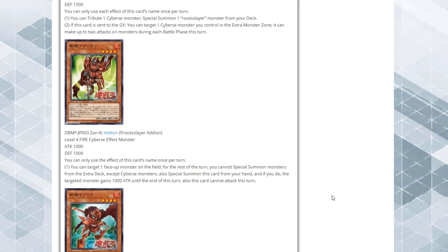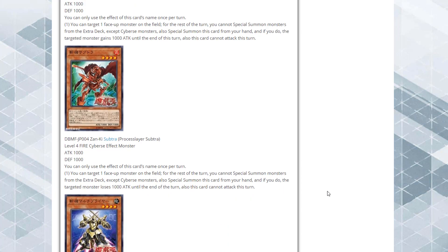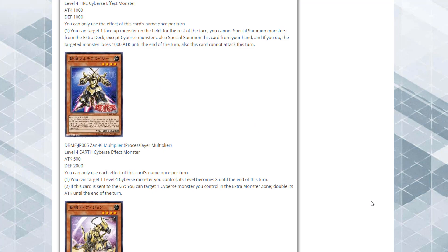Then we have Process Slayer Adion — you can target one face-up monster on the field, and for the rest of this turn you cannot Special Summon monsters from the Extra Deck except Cybers monsters. Special Summon this card from your hand, and if you do, the targeted monster gains 1000 ATK until end of turn, but this card cannot attack. Then there's Process Slayer Subtrap, which has basically the same effect except the targeted monster loses 1000 ATK instead.